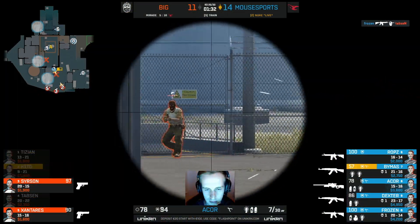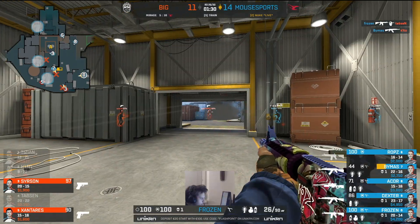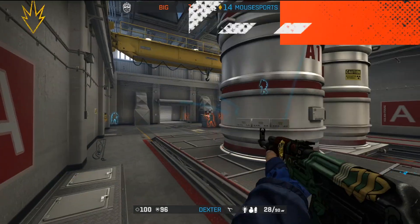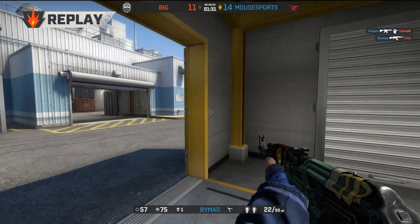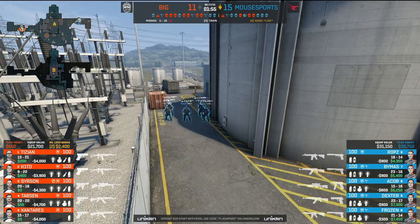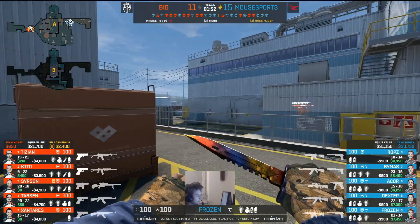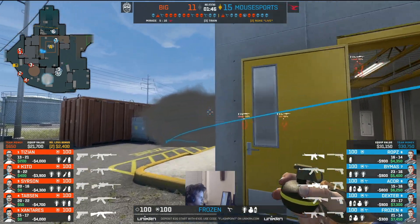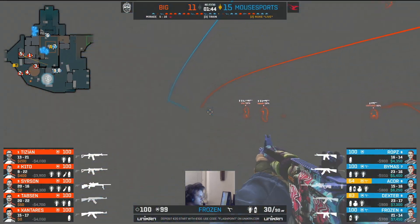Acor having a little look outside with help from Frozen. I'm not sure about the investment on those two Desert Eagles — Zantarez is going to have three hundred dollars for grenades in this round. Tizian's going to have to buy a Deagle. BIG are usually so good with nades — you hate seeing them just not have every piece of equipment they could. Actually it's just Xantarez who's taking the hit on utility in this one, but Tizian's got a Galil instead of an AK.